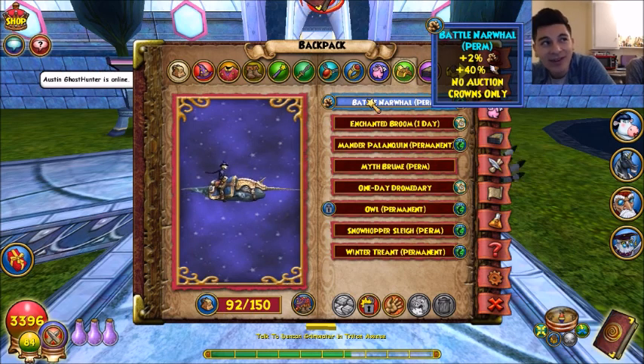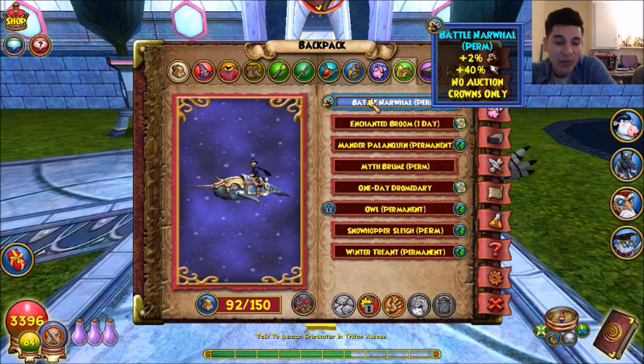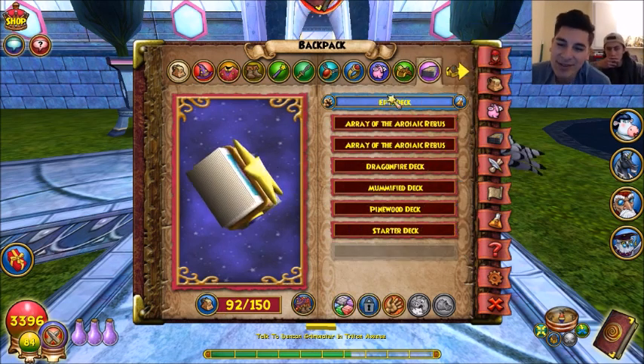I got every single mount except for Myth, so I have one on my Fire and one on my Storm. What I did was give a gold trim to the Storm and then trade the narwhal to this character. With the other mount I would have been at 109 damage, but 108 is fine — no big deal.